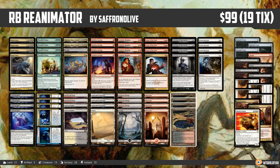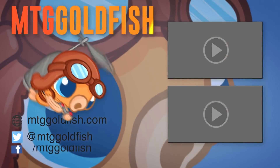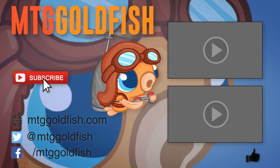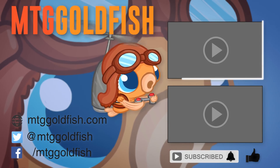Overall the deck was a blast — it does really sweet powerful things very consistently. If you like getting massive creatures on the battlefield and picking up flawless victories early in the game, this seems like a pretty reasonable option, especially at the budget. That's Budget Magic for this week: Red-Black or Mardu Reanimator for Modern. Thank you so much for watching. If you enjoyed it, click the like button, subscribe, hit the bell icon for alerts, and check out some of our other videos.